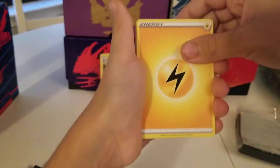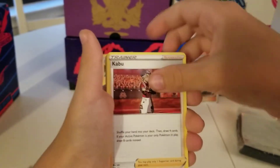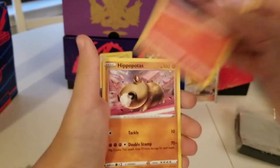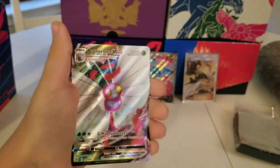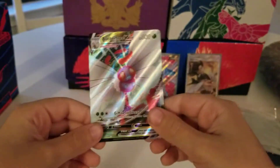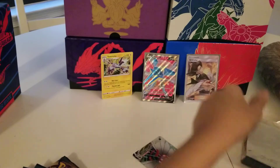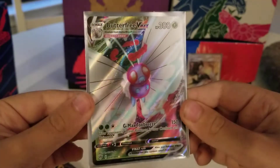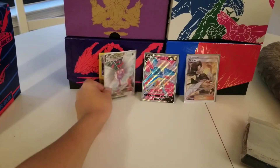Four from the back. Lightning Energy, got the Rita, Kabu, Turbo Patch, Spinarak, Larvesta, Hippotoss, Goet, Skitty, Reverse Rose. Oh, nice! We got a Butterfree VMAX right there! Gonna add that to the little collection here. That is a nice card. We'll just put that in front of the holo for now.